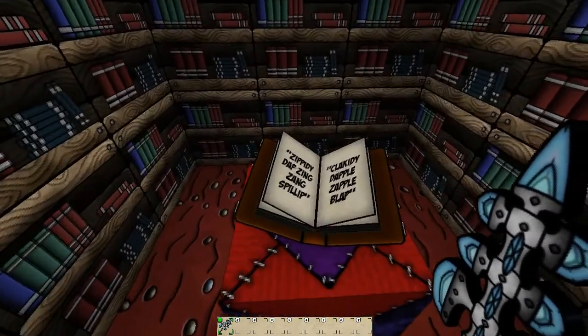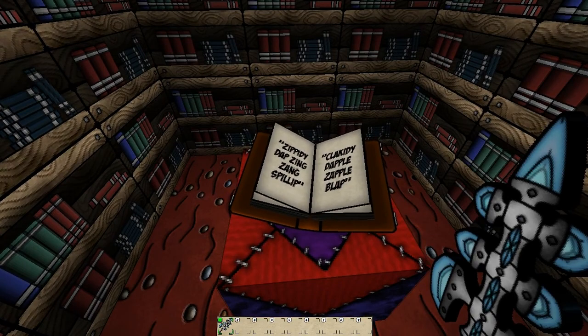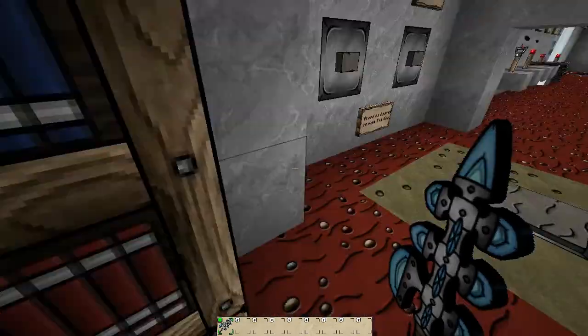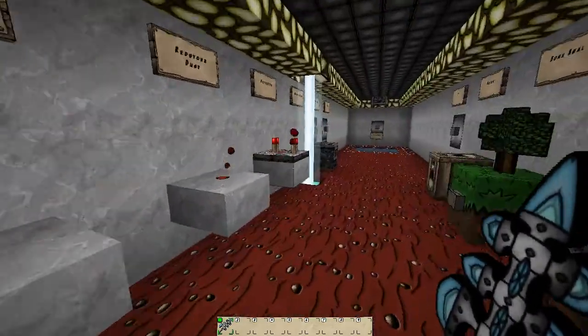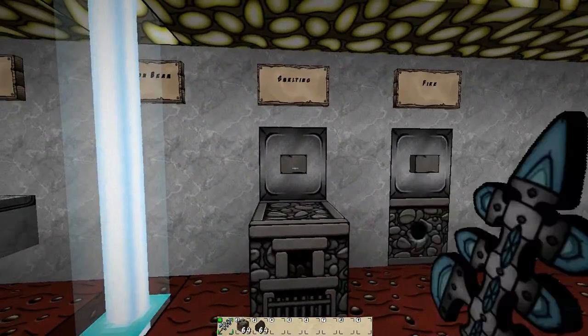Let's check out - oh, zippity da! That is the coolest thing I've seen for an enchantment book to date. You open it up and you can read it - very interesting touch. There's our beam. Let's smelt some stuff.